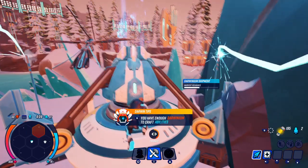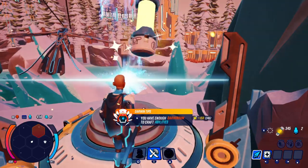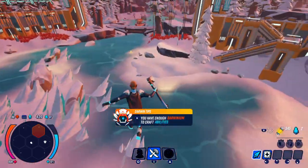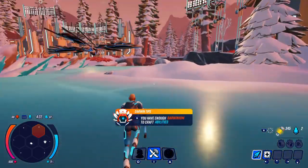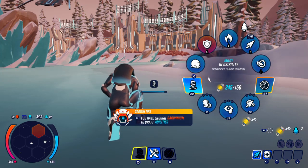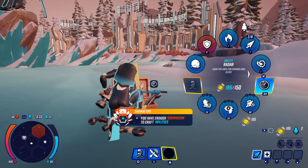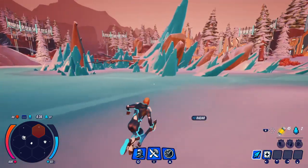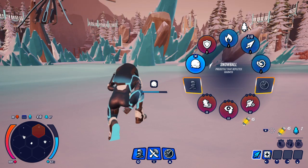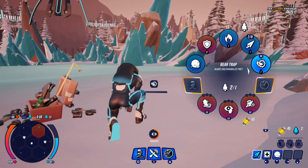Here I go harvesting the Darwinium shipment. I got a lot now — that ability can make me bounce. Let's craft my invisibility ability. And let's craft a wall — that'll freak somebody out. And I can make a bear trap too.